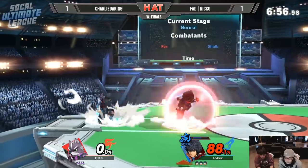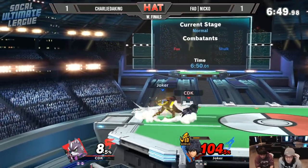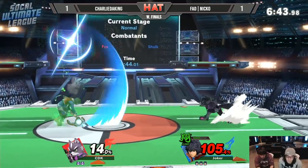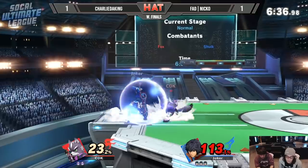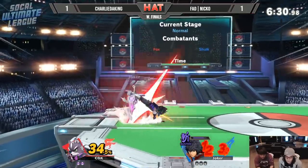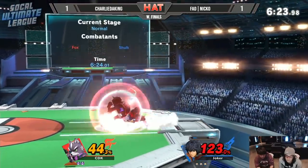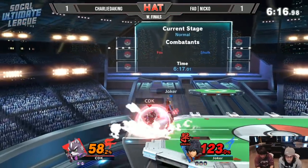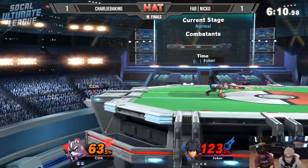Looks like Niko's really used to edgeguarding Fox — a lot of great ideas that came to fruition, able to get that stock off. Good dice action from Charlie, looking for an opportunity against Niko. Tries to pressure with empty hops but Niko's very smart, just stays around it. Maybe trying to get him to hold shield long enough to shield poke underneath, but didn't quite find it. Double up air gets Charlie off the platform. Fox is very light — that up tilt is so close to killing but smash art is going to run out for Niko. Still got him at the ledge though.